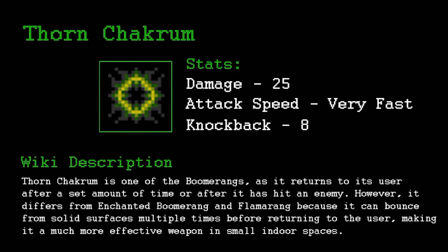Next is the Thorn Chakrum — sorry if I pronounced that wrong. It's a variation of the boomerang that comes back, but the special thing is it bounces off surfaces, so it can hit multiple things at a time. It's very fast so you could use it in boss battles. I tested it against the Eye of Cthulhu and it worked pretty well.